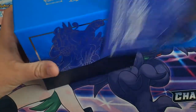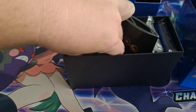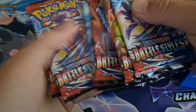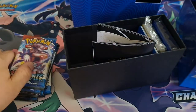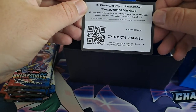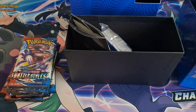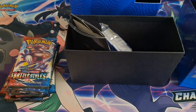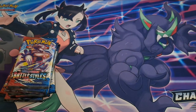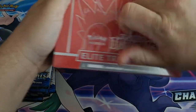Pop these out, get our packs — one, two, three, four, five, six, seven, eight. We got all this nice stuff, you already know. Here's a code card for anybody out there. Awesome sleeves — I'm going to be using these sleeves today for all the pulls. And I'm going to go ahead and open up this one too; there's already a tear right here, I'll just rip it from there.